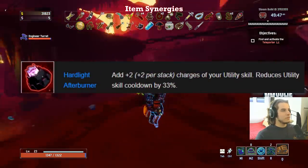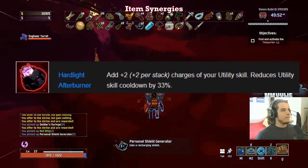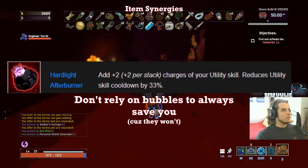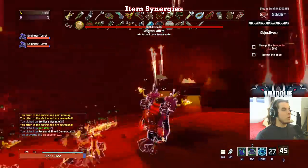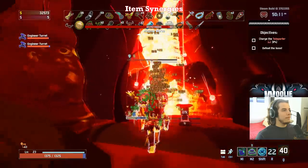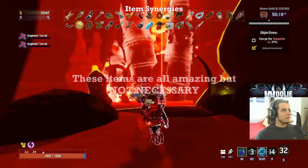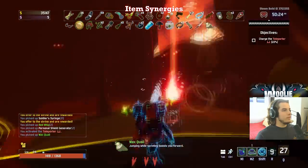Hardlight Afterburner is also amazing on the Engineer because his utility skill — the bubble — has practically 100% uptime with this item. It grants three charges total and reduces the cooldown of each charge, so you pretty much will have a bubble up for any situation that comes around. However, don't rely on this too much because your bubbles will get you killed as I described above. I know I've mentioned like three or four red items at this point, so it's good to note that you cannot rely on getting these items every run. You greatly increase your odds by simply staying alive longer or choosing good items to activate blue portals and buying items in the bazaar. I'm really just mentioning these items because they're super powerful on the Engineer, not because he requires them to function. In fact, I'll showcase some gameplay of a run where I literally had zero fungus in a 50-minute monsoon run.